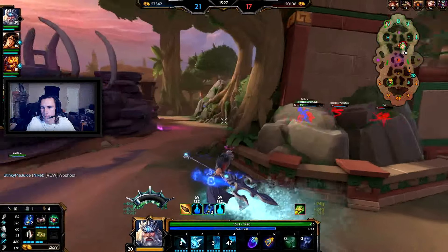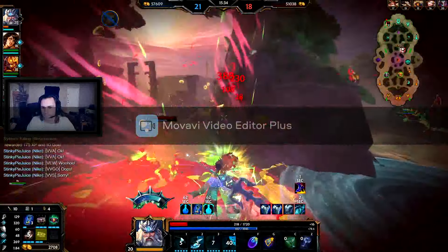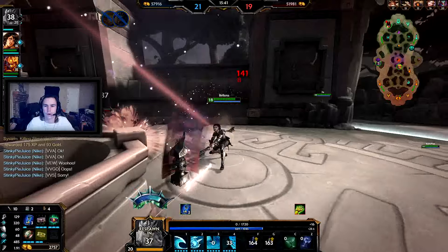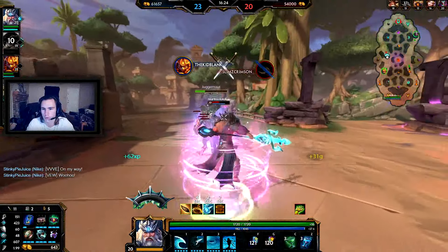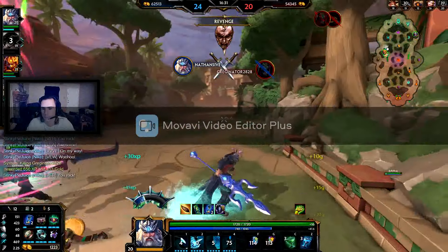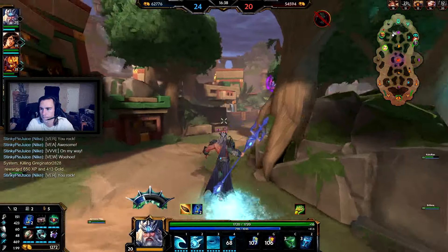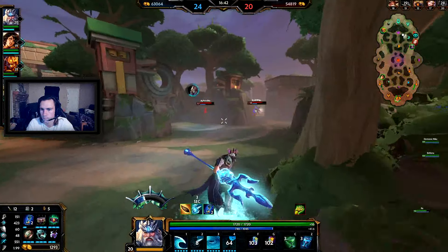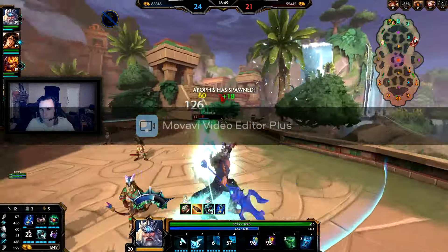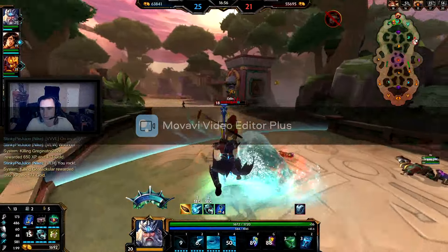I let my team do their thing. Enemy Cuckoo is definitely gonna be a problem. Yeah, get deleted — had to do it to him. Who's next? It's pretty much broken. I don't even think the Odin knows what is happening right now.